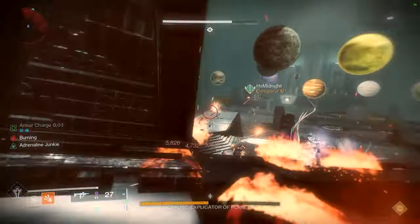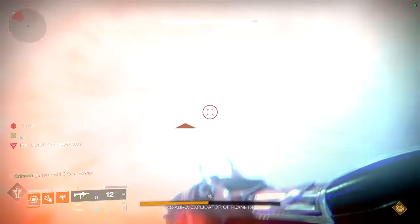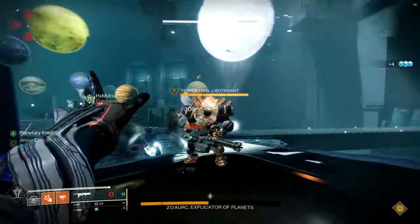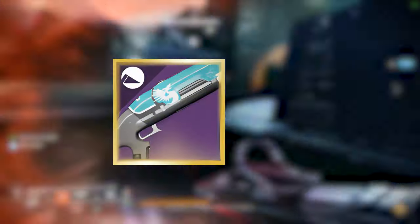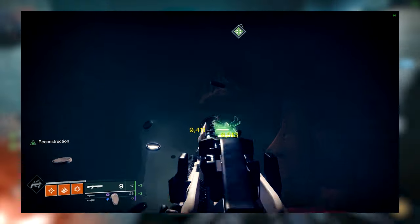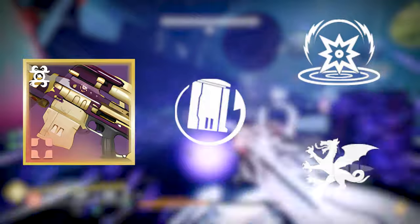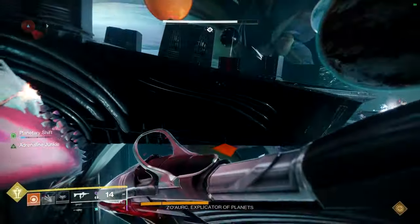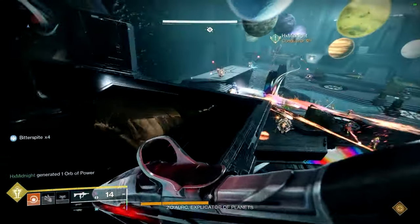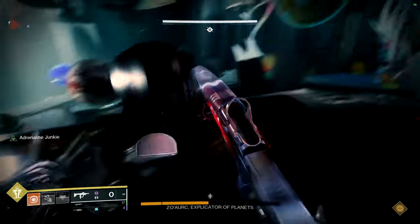The heavy grenade launcher I recommend is the Cataphract GL3 with Envious Assassin and Bait and Switch. The main reason I put it in this tier is that it's harder to obtain as you must get it from Trials of Osiris. I also added two slug shotgun options: First In, Last Out with Auto-Loading Holster and Vorpal Weapon, or Nessa's Oblation with Reconstruction and Focused Fury. This allows you to add them to a rotation with Heritage, firing each shotgun once before swapping — known as slug swapping. The final weapons are Succession with Reconstruction and Firing Line or Vorpal Weapon, or Supremacy with Rewind Rounds plus Kinetic Tremors or Bait and Switch. These are options if you already have an exotic in another slot such as Gjallarhorn. Once fully comfortable, I would recommend checking Aegis out as he has comprehensive DPS testing and would be a better source for fully optimizing DPS.